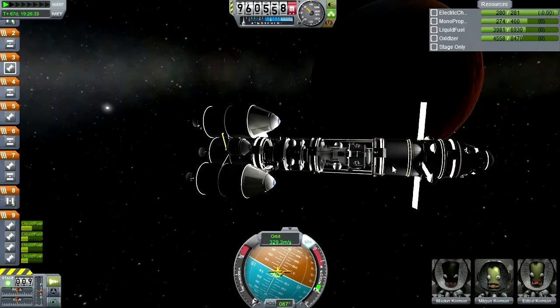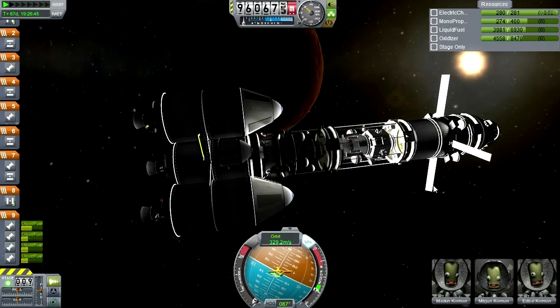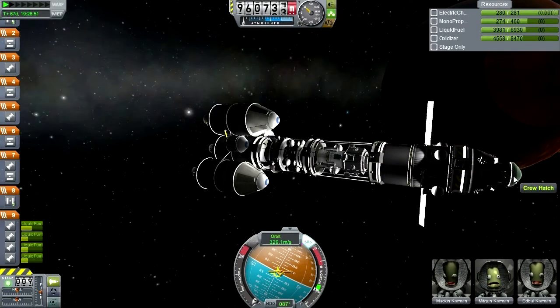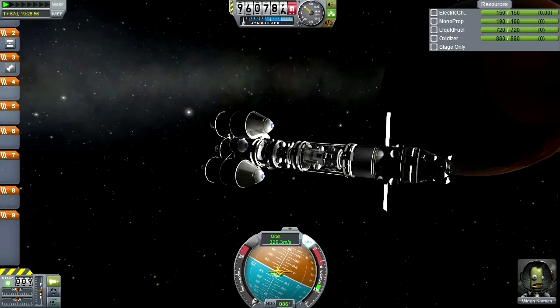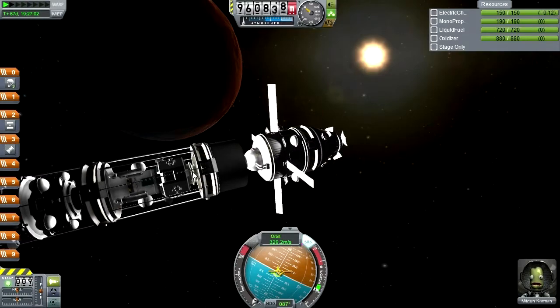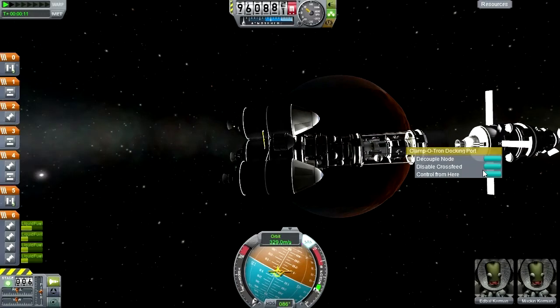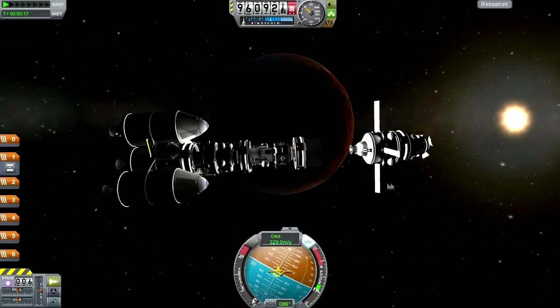Tricky, tricky, tricky. Do I really want to do this? Let's open this crew hatch first. Open shield. Now I need to switch to this - decouple node. Right, now I want this portion to... RCS up and away from that.